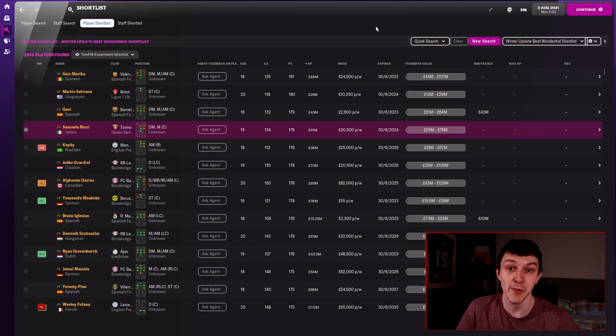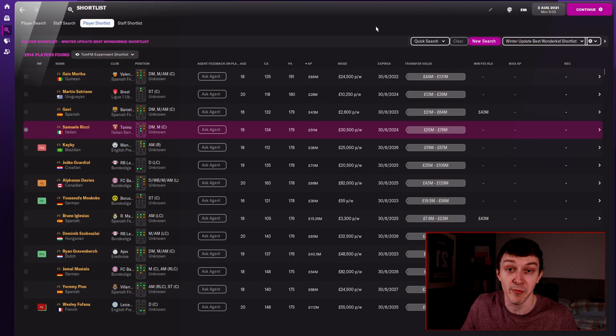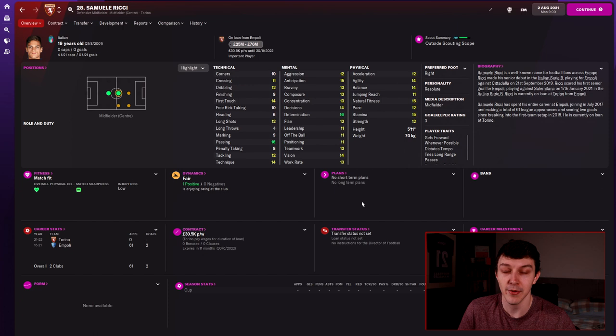Before I show you how to get this shortlist into your saves, there are a few players I want to briefly touch on. The first is Samuel Ricci — a centre midfielder currently playing for Empoli with a potential ability of minus 9, which is very, very high. He can be available pretty cheaply if you time the deal well, so definitely a player to look out for.